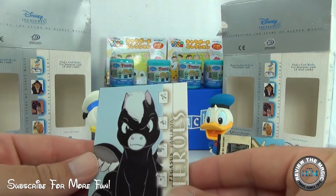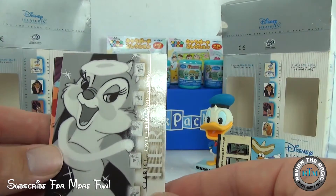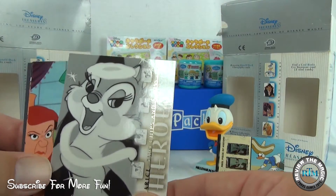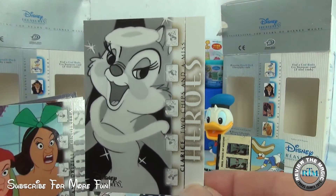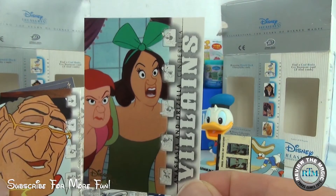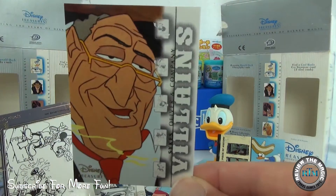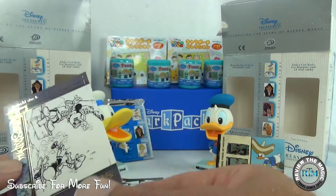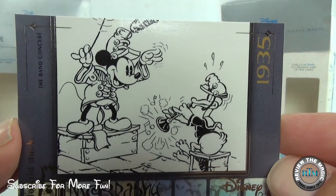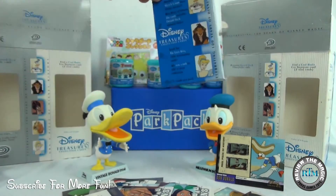Pack three of the vintage box: we have Pegasus from Fantasia as a hero — awesome! We have Clarice from Two Chips and a Miss — that's Chip and Dale's Clarice, comment below if you know her! We have Anastasia and Drizella from Cinderella as villains, and Sykes from Oliver and Company, also a villain. Last in this pack is a Donald filmography card from 1935, The Band Concert, featuring Mickey and Donald — you can see the long-bill Donald right there!